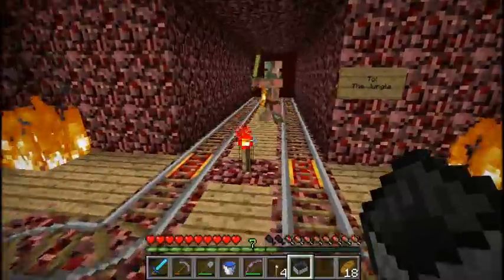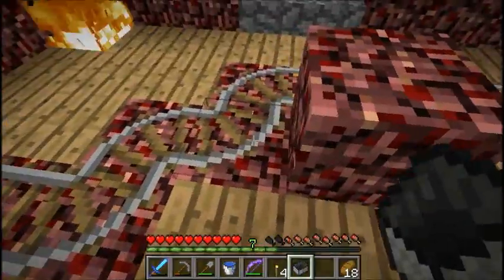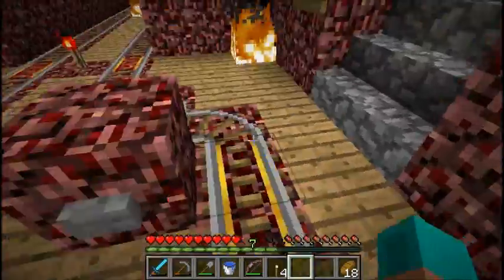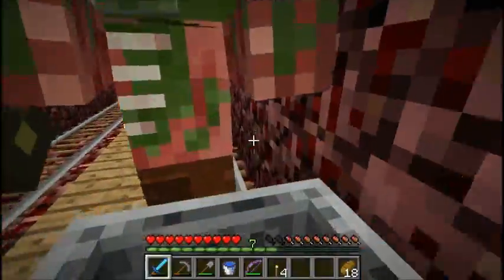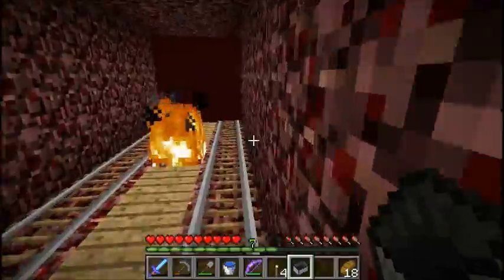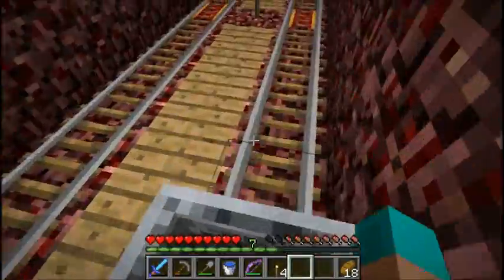So here we are, we're back inside the Exgenville portal base. That should be there. If we just take the rail this way, hopefully that Zombie Pigman isn't in my way — of course he is. So when that happens you just go around him, find the next powered rail, plop your cart down and just push.